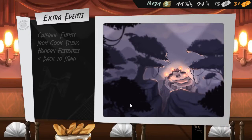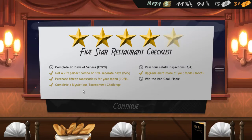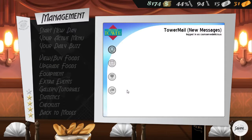Ah, that was hard work. However, on the checklist — complete a mystification — this tournament challenge is now complete. So now I've got to win the Iron Cook, do all the Iron Cooks. But that will be for next time. That was hard enough and stressful enough that, even though this is short, I need a break. See you next time. Bye.